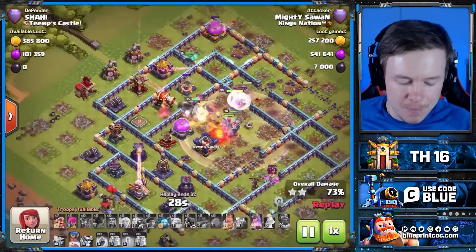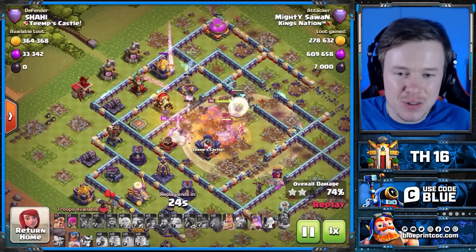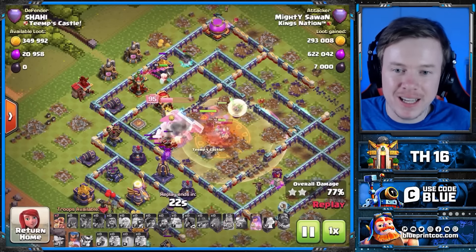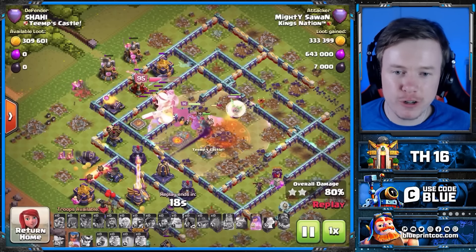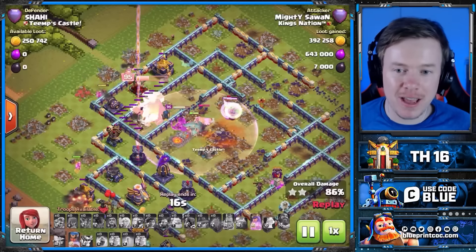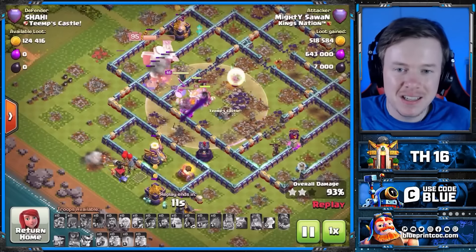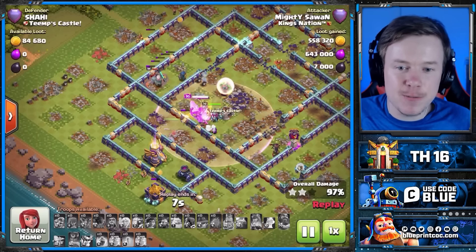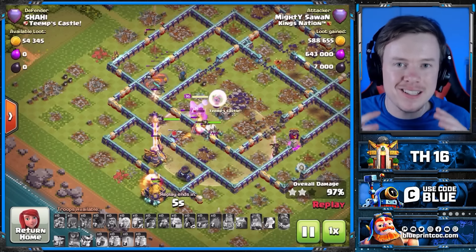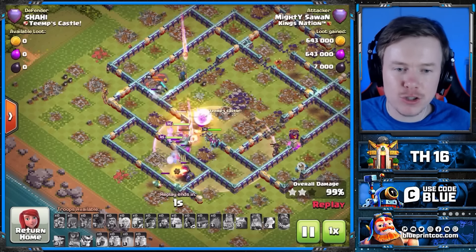We haven't used our King, Queen, or RC ability, and it looks like there's a lot of base left, but there really isn't. The Ricochet Cannon is tanking the Monolith, and with the Invincibility Gauntlet, what can the base do to stop this? It's completely overkilled — not even close. And that's despite not getting the Town Hall. You do not need to get the Town Hall anymore with your Super Archer Clone Blimps.